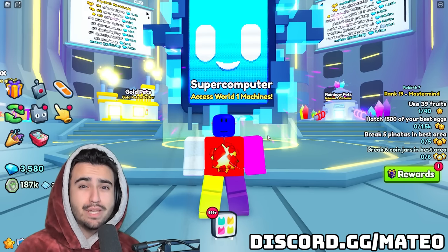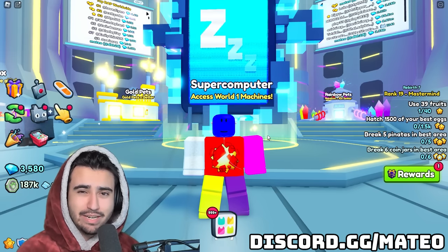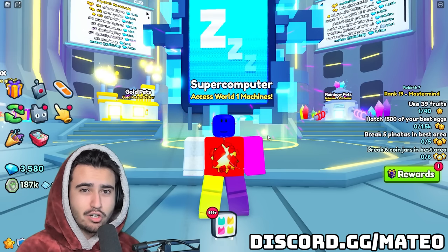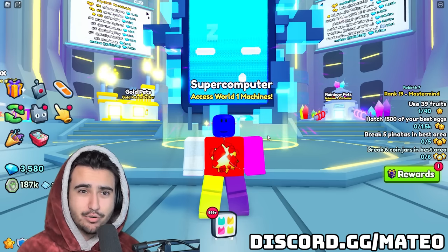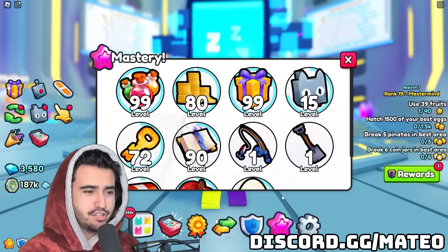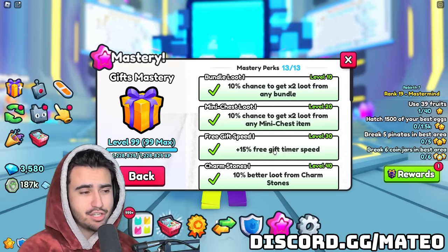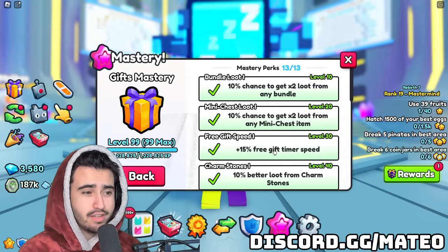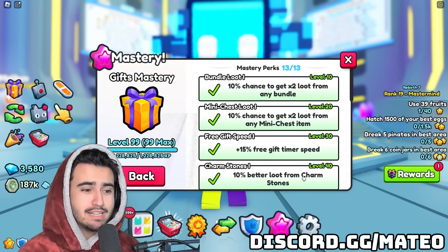When I tell you it took me 8 days to get this done I am not kidding. I've been collecting all of the large gift bags, all of the charm stones, everything that can help with this mastery since the day it came out. I should probably go over what you can actually get by upgrading this mastery. With the gift mastery this only upgrades four different things: the amount of loot you get from bundles, mini chests, and charm stones.